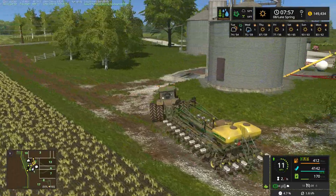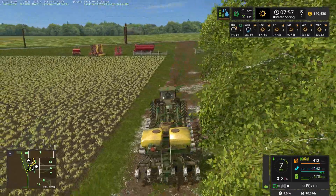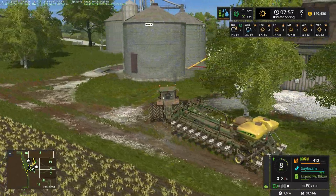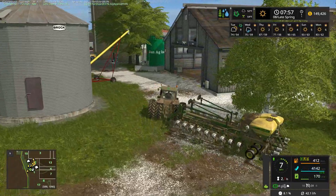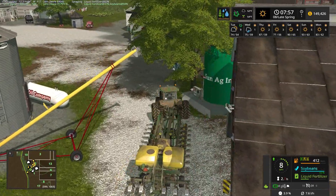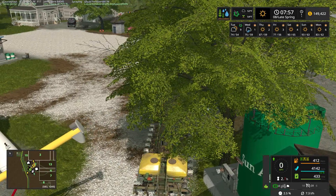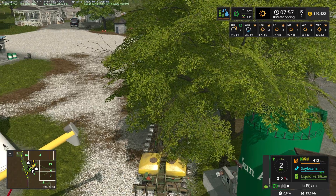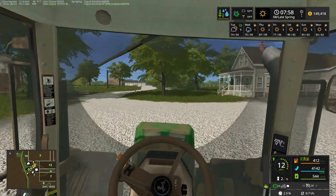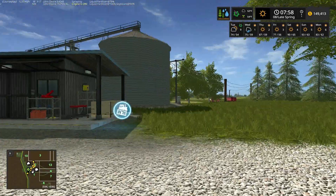It's a brand new game day — it is Monday morning. I'm just sort of driving all over the place, trying to maneuver around the farm. What I'm trying to do is get this seeder back around here to our Sun Ag liquid fertilizer tank so that we can fill it up with liquid fertilizer. We've got plenty of soybean seeds in the tank, so we're going to jump in the cab and make it look like we know what we're doing.